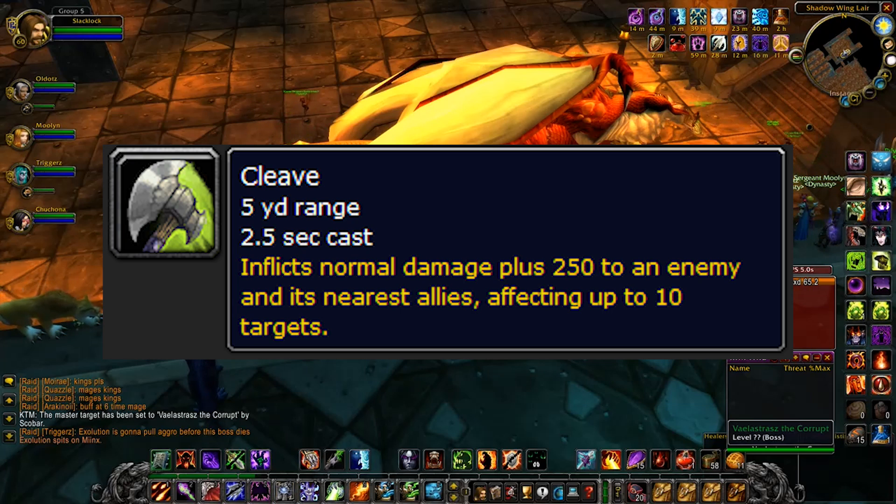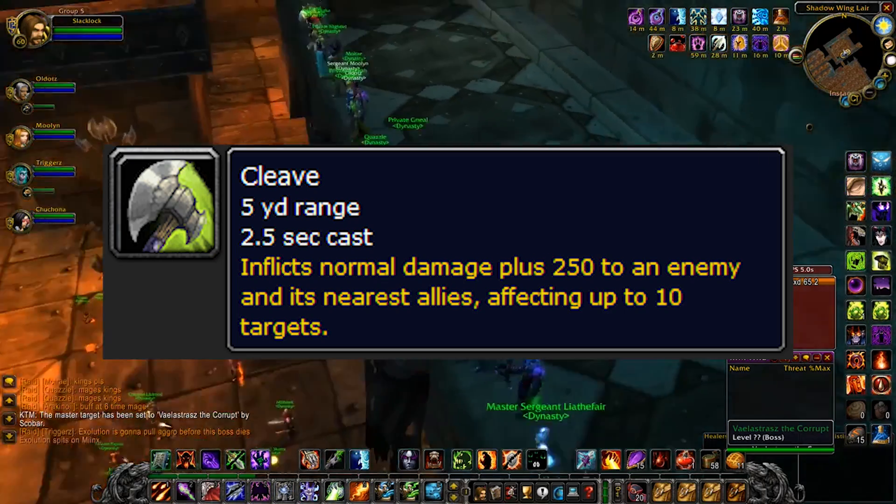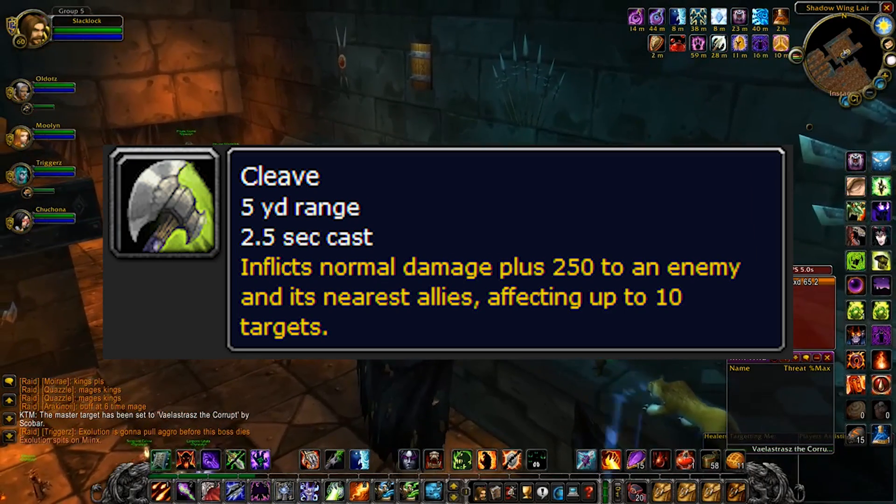The next ability is Cleave — this is a chain cleave, so if positioning is off it can chain to the entire raid, even if you're behind the boss. It is critical that nobody be within approximately 10 yards of the main tank for this reason. We'll go over raid positioning to help you avoid this shortly.